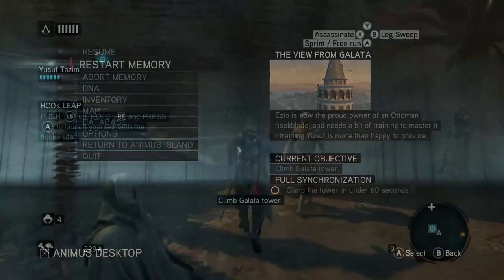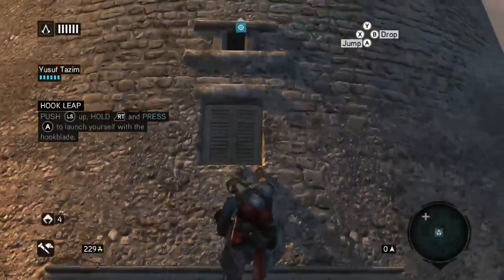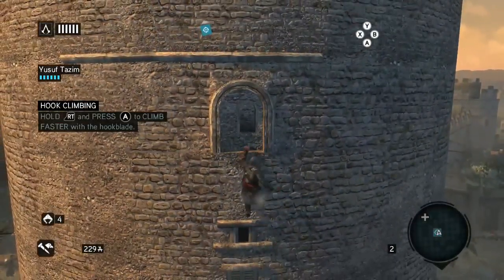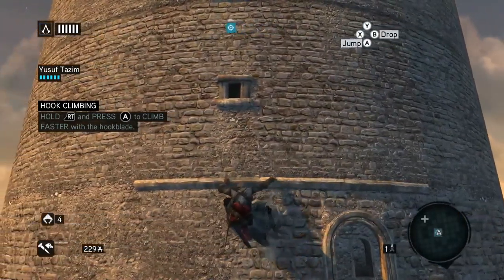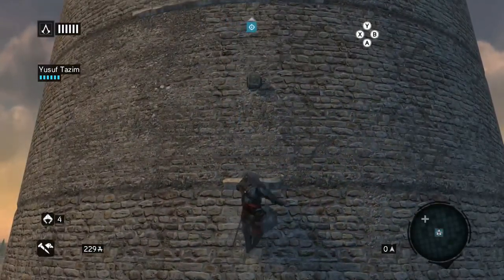That is hardly a dignified display. So, to use the hook blade, you hold RT and press A to climb — and it's beautiful. Just push the stick up. That's right! Let the hook blade do the work and it just throws you up.